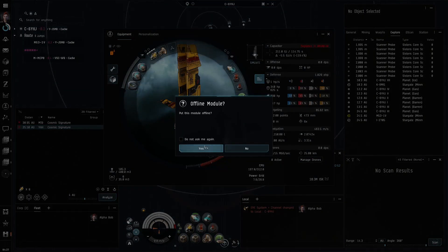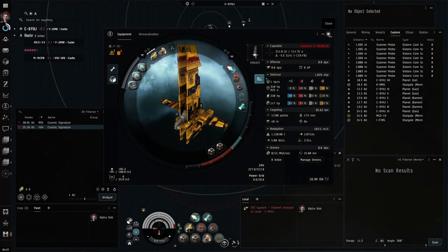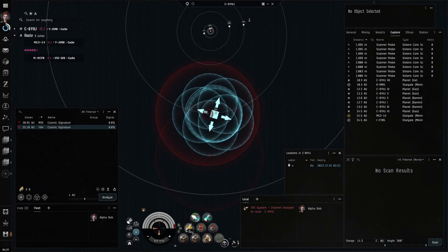Even from day 1, a 72 strength can be achieved in your Heron. You can also see your strength from the probe icon in your HUD.